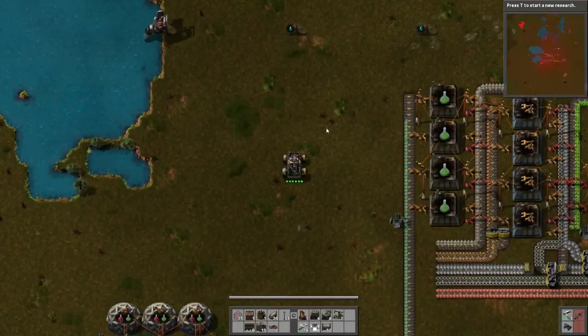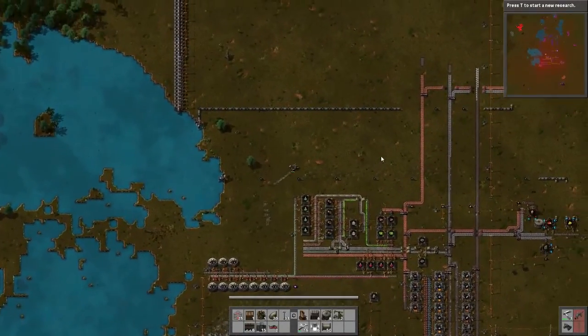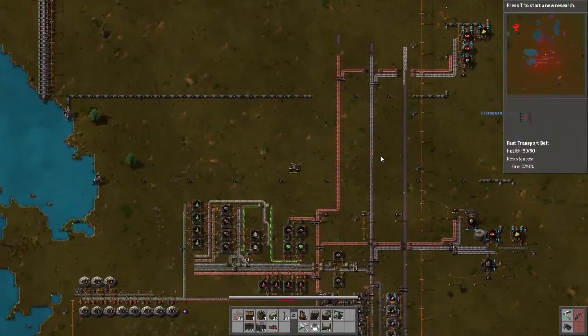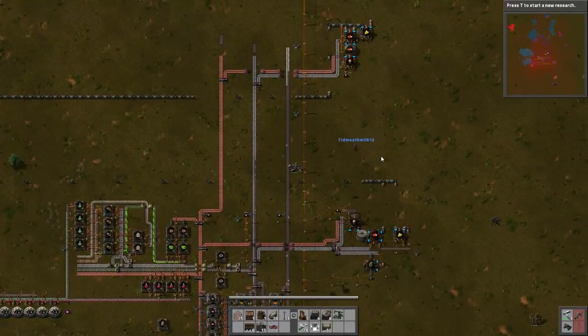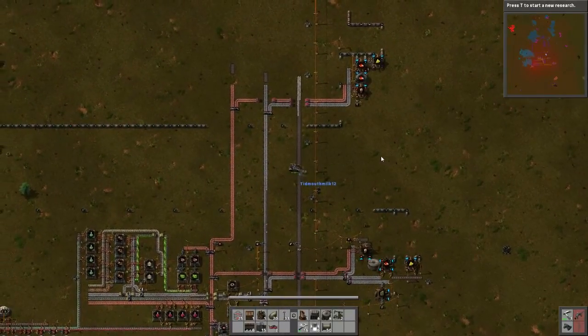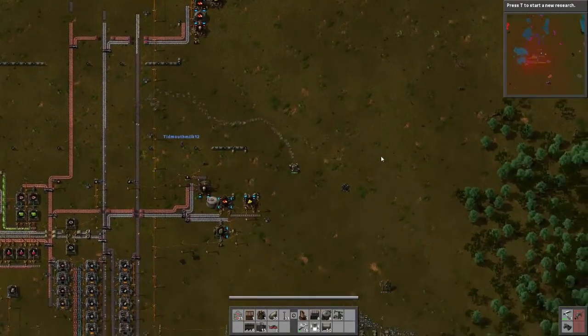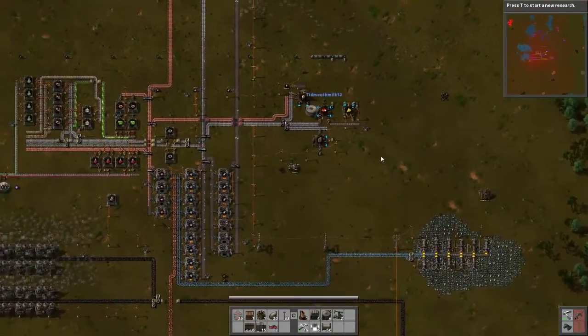I nearly crashed into everything. I've just realised as well — now we've got the new batteries being produced and the oils and the proper refinery and everything going, this old setup over down here can just be ripped out.